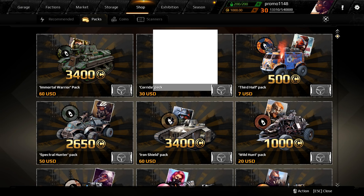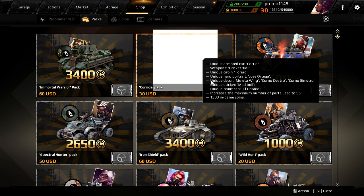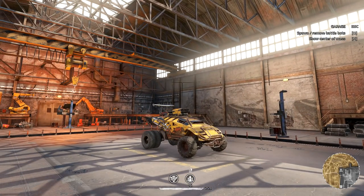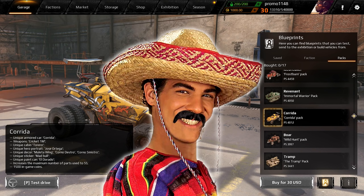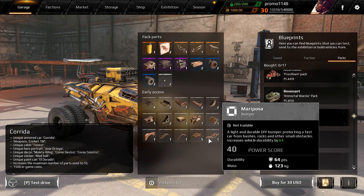In the test server, the new cabin is available now. As you can see, there's a white square — the preview picture is not available yet. It costs 30 bucks. And here we go guys, we have a Lambo cabin. Unique armored car — 'Corrida,' something Spanish. 30 bucks and it gives you these unique parts.